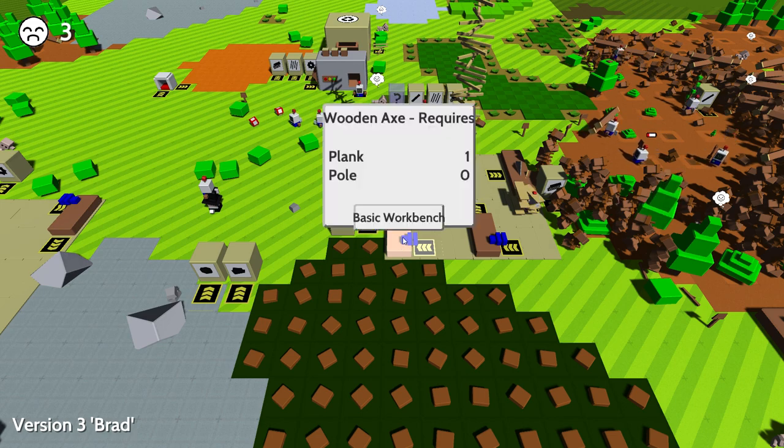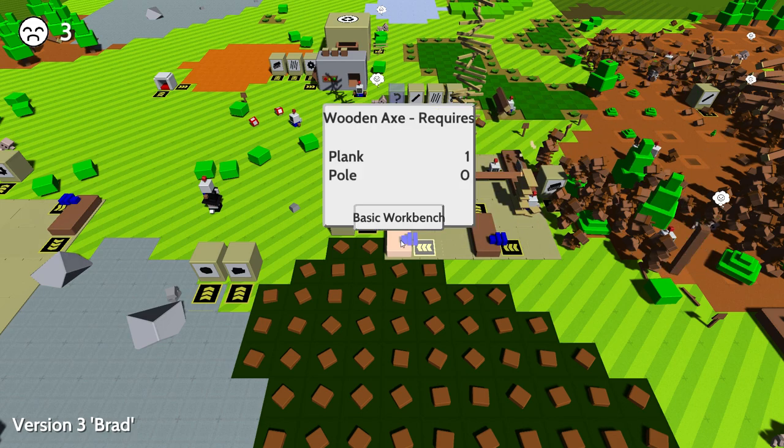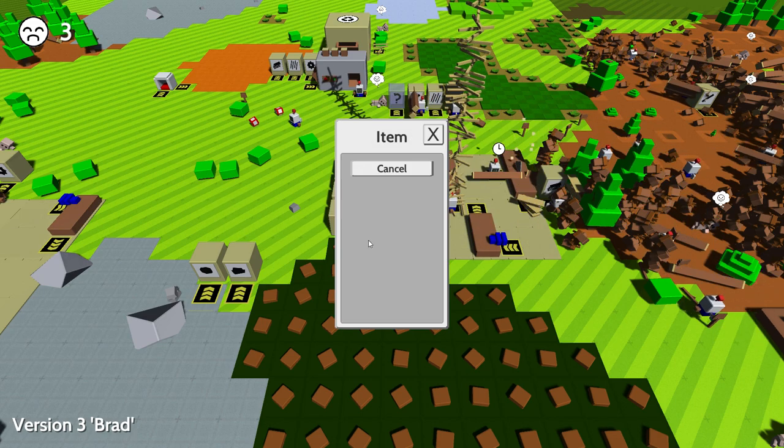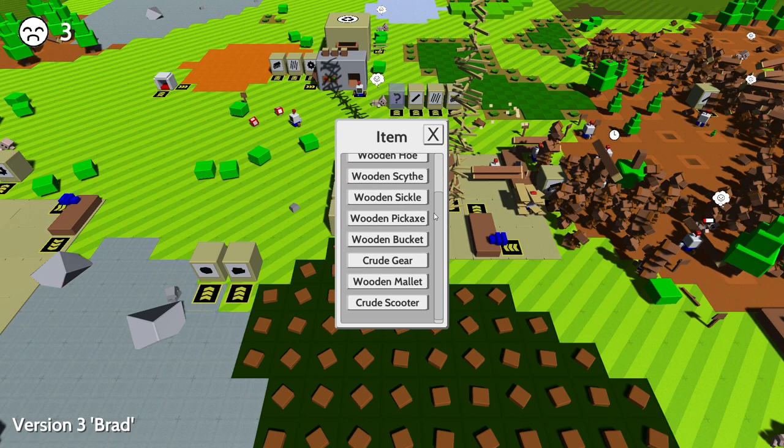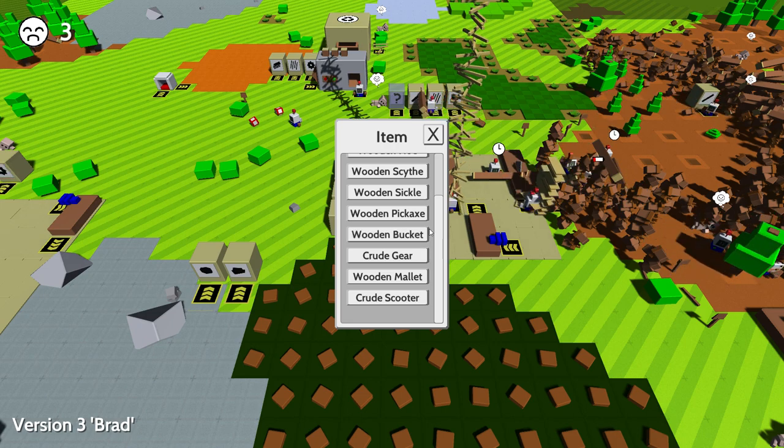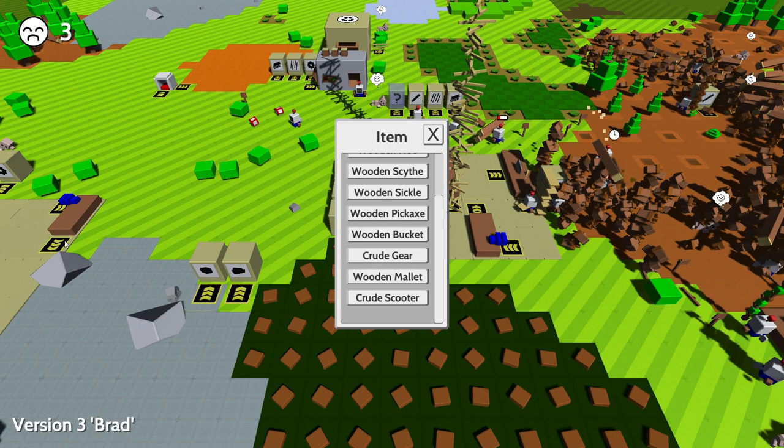There's actually over here an axe, wooden shovel — there's a lot of things, a lot of items we haven't made yet. We haven't made the side circle, bucket, crude gear, wooden mallet. I'm guessing the mallet might be for removing the floors.